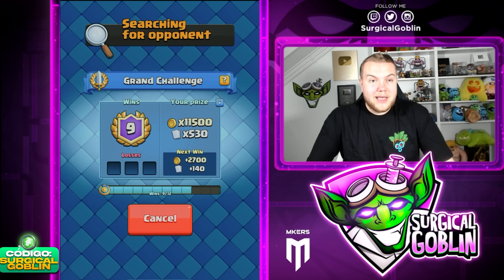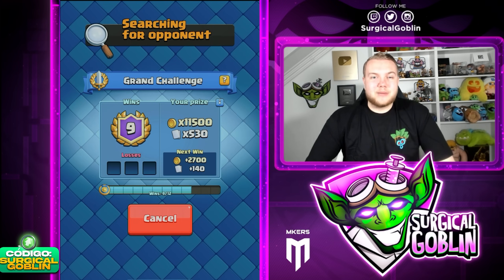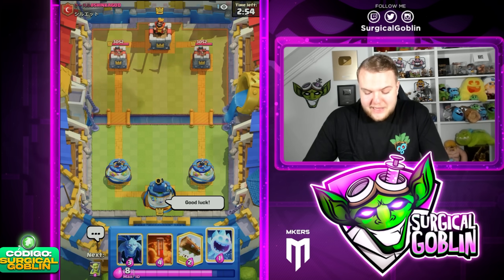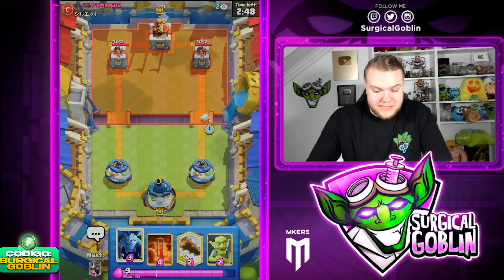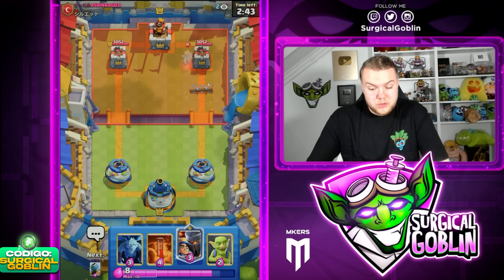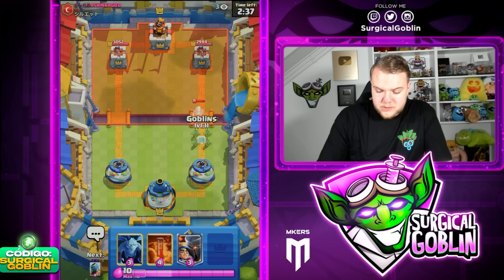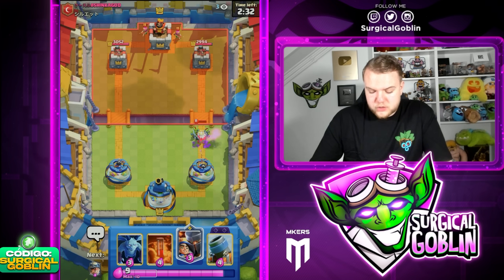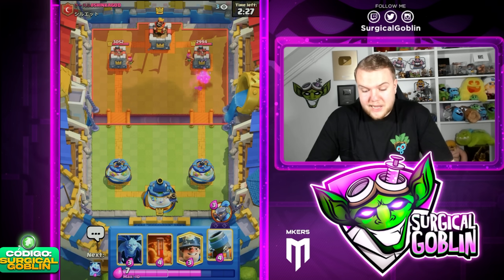Let's move on to the next match. Search times in grand challenges have been pretty long lately — I don't know why. We finally found the match. Let's start off with Ice Spirit and Log. Looks like he has Ghost plus Zap — could definitely be a PEKKA deck. If it's PEKKA I think it's a pretty decent matchup, but we still need to watch out because we don't have a solid ground tank. Let's go with Goblins to surround the Ghost and Little Prince in the same side as one of the Archers.